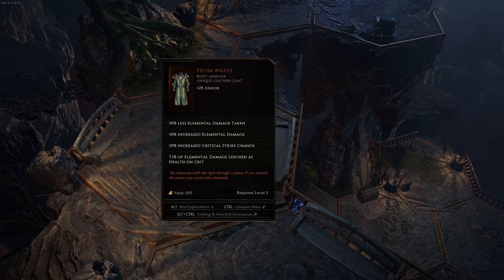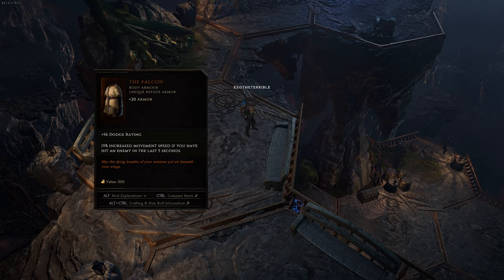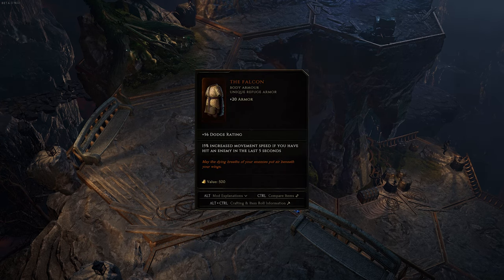Body Armor. If you're dealing elemental damage, Prism Wraps is amazing for the damage leech, as well as its elemental damage reduction. Additionally, I'm a big fan of the Falcon at level 1 for the increased movement speed, but it won't be hard to find an upgrade on the ground pretty quickly.